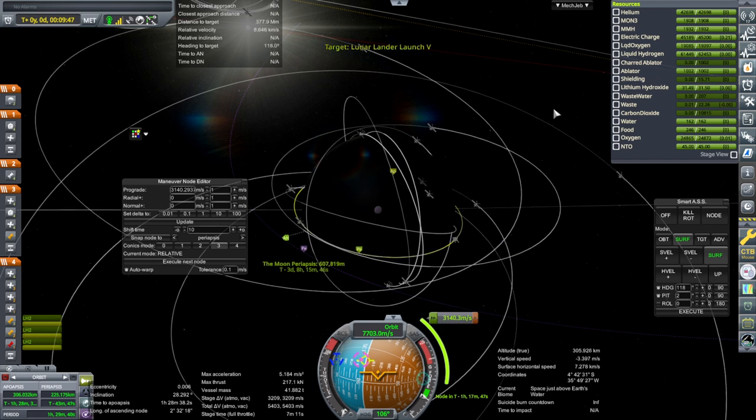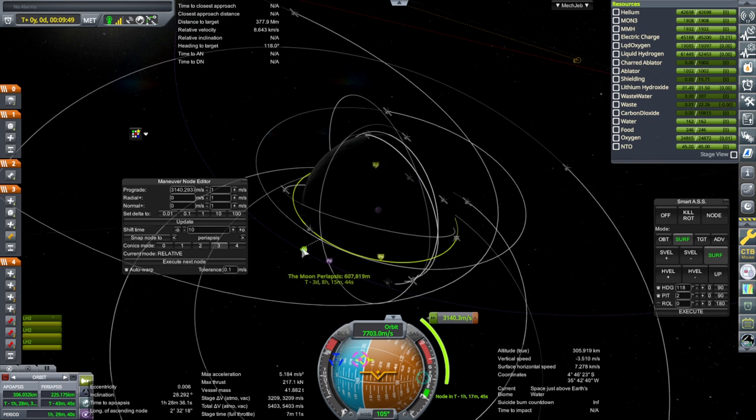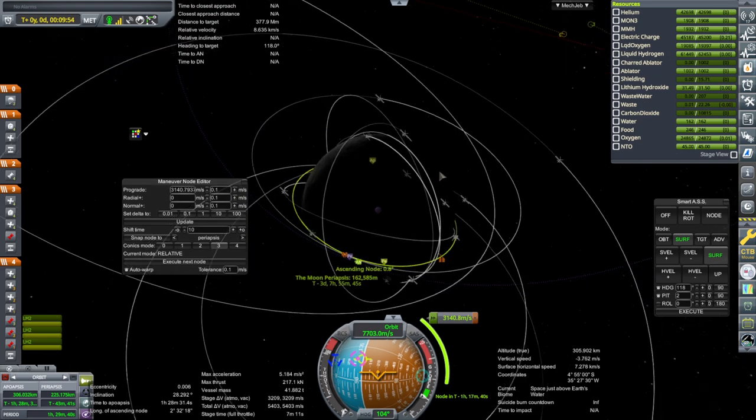Well, there's a lander. For this, that should definitely be the target. That's a good inclination right there - a little bit out of phase. But we'll get them both into circular orbits so it's easier.